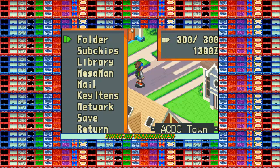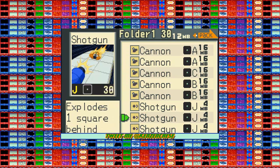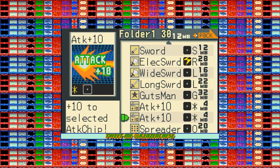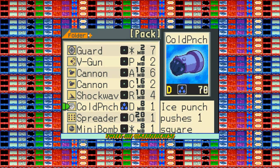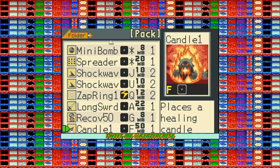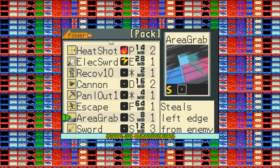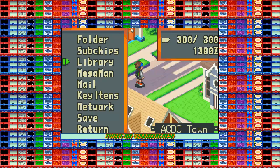One thing I do want to show really quickly are the folders. Right now I only have one, but I have the basic stuff in here. To edit it, you just find one you want to pick, hit A, hit right on the D-pad, and go down until you find something you like. We are going to grab panel grab — actually, here's area grab. Area grab will steal three squares from the left edge from the enemy. It'll take the first area for a short period of time, and then you just back out and you're good to go.